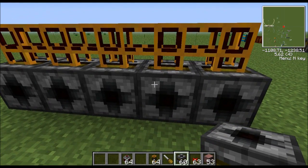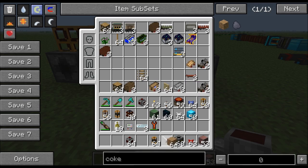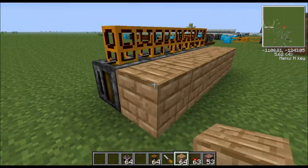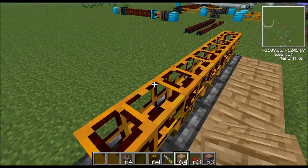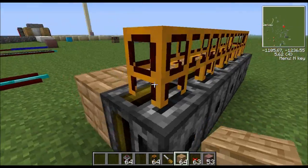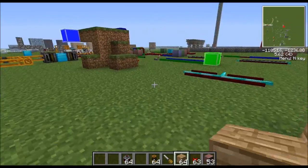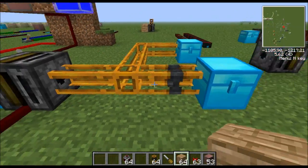Let's say these were block breaker machines - a block breaker breaks a block directly in front of it and transmits it down into a pneumatic tube. If you pulse this redstone tube, it would be pulsing all these filters or block breakers at the same time. That's the gist of the redstone tube. One thing I forgot to cover is the restriction tube.